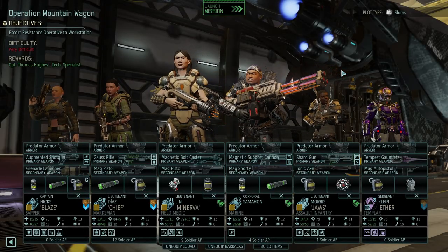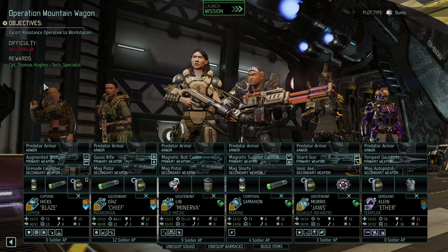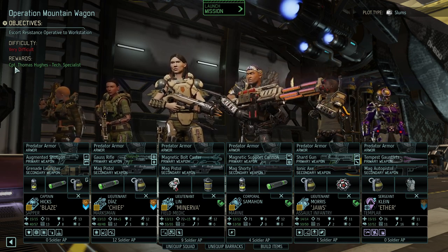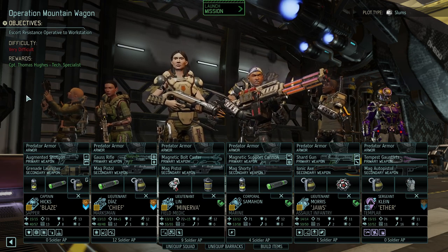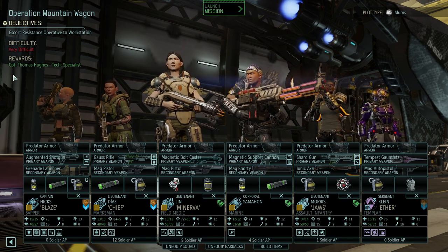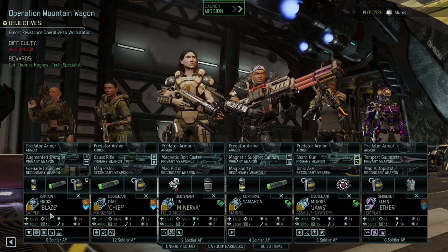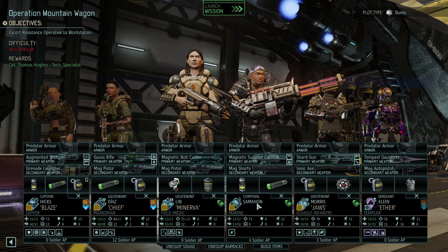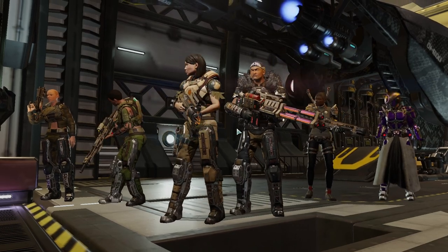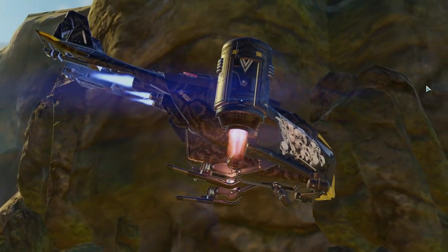Welcome back folks, we're heading into a guerrilla mission. We need to escort a resistance operative to a workstation — it's very difficult. We'll get a tech specialist who is captain level; the highest level tech specialist we have right now is a sergeant, so that would be a big boost. We only have two tech specialists at the moment. We're bringing out our sapper, Blaze, marksman, chief field medic Minerva, marine, assault infantry Jaws, and Templar Ether. Let's go!